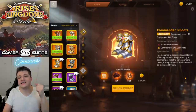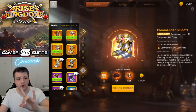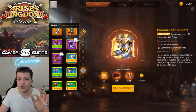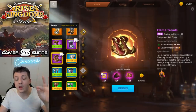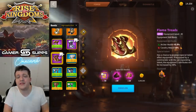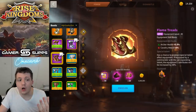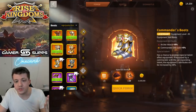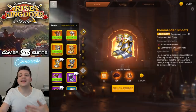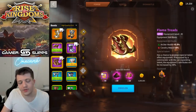Commander's Boots is the last piece of archer equipment we'll talk about in this video, and it's for similar reasons. You're getting 8% attack, but with the Flame Treads you can get — with the talent — 7.5% health. Health is a harder-to-get stat, it's more premium. Archers really need the health. Flame Treads: half a percent less in stats, but it's health, which is way better than Commander's Boots. And they're way cheaper — 40 legendary materials versus Commander's Boots.